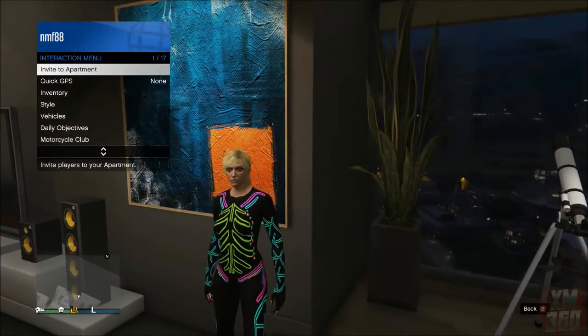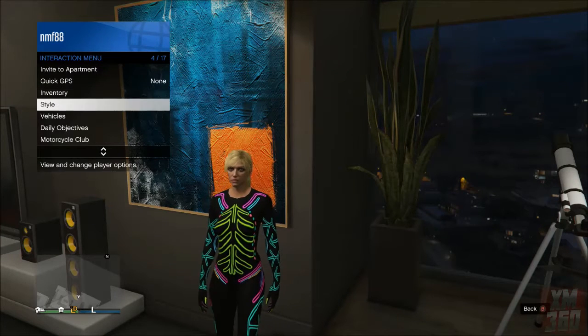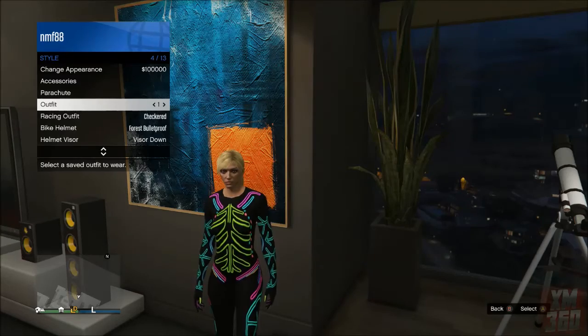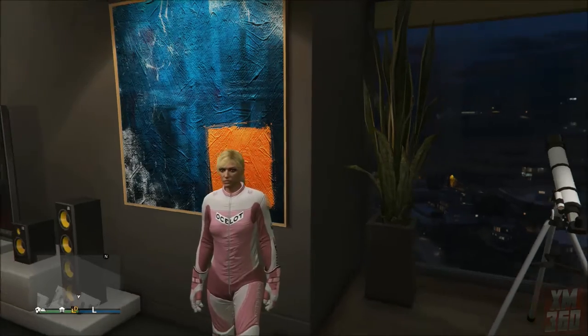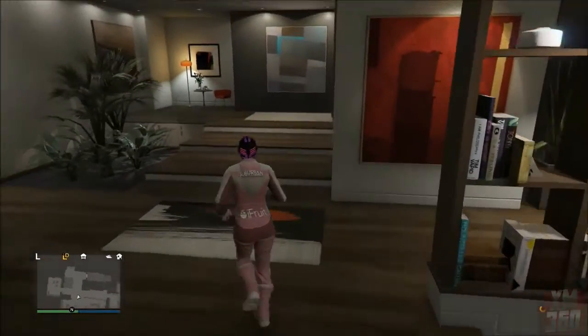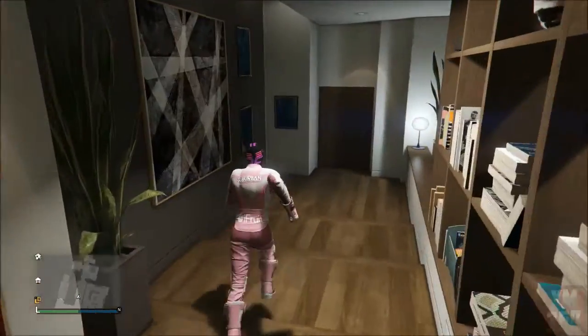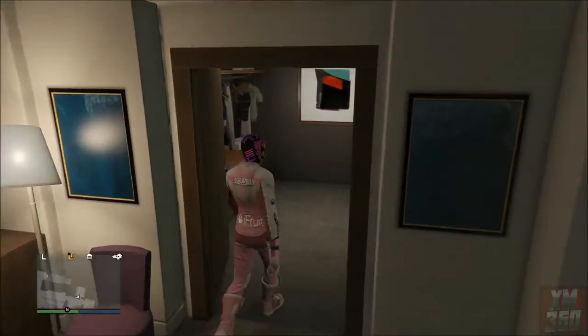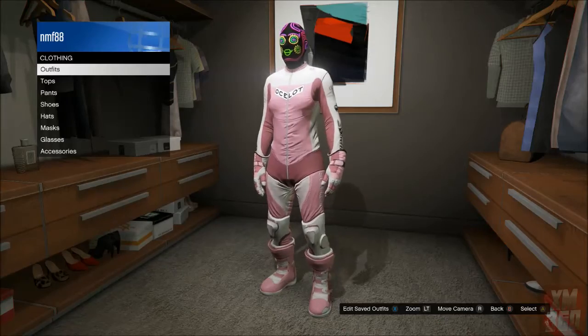From here, stand next to the telescope and put on the saved biker suit outfit. As long as you're standing within about five feet of the telescope you'll see no mask on your character. Then once you put on the biker suit, walk away from the telescope and you'll notice that the mask reappears, so now you're wearing the biker suit with the neon mask.